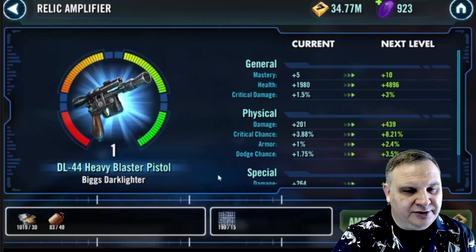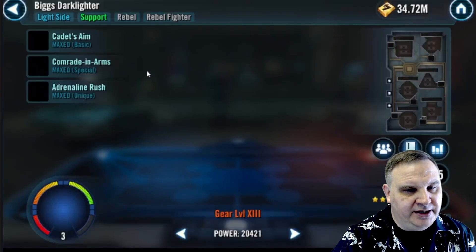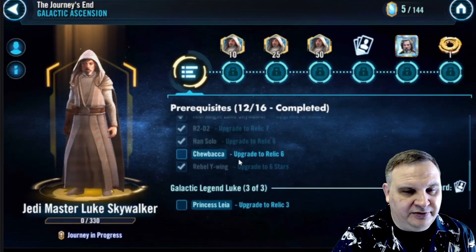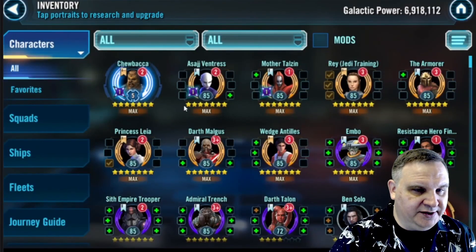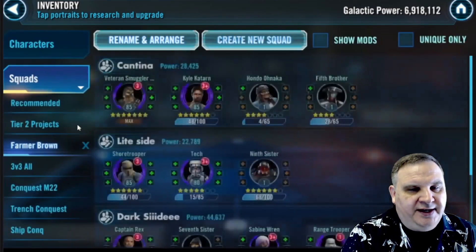We're going to get R2-D2 up to relic seven and Biggs to relic three. Before we go into upgrading more characters, we're just going to finish out the ones that weren't at the correct level. We still need to get Chewbacca to relic six as well — he's relic five, so we'll post him up, and next week in the update we'll make sure to get him to relic six.